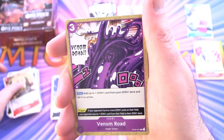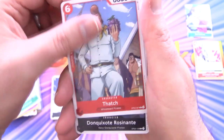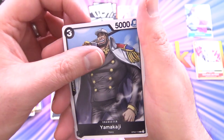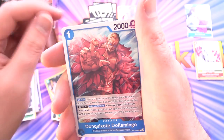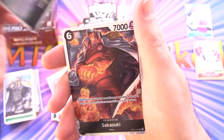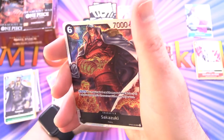Next pack we have Magura, Venom Road, Neko Mamushi, Thatch, Don Quixote Rosinante, Dracule Mihawk, Yamakaji, Makino, then the Venison — Don Quixote Doflamingo — and Sengoku for the rare. And a Sakazuki super! And some more Don.